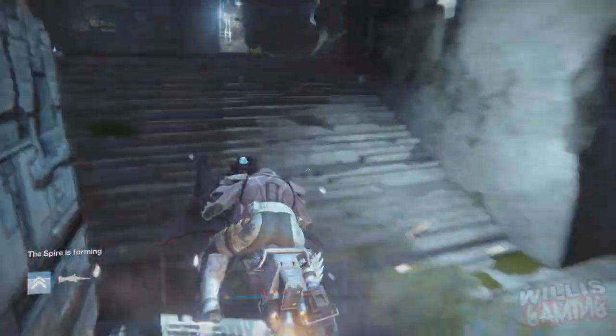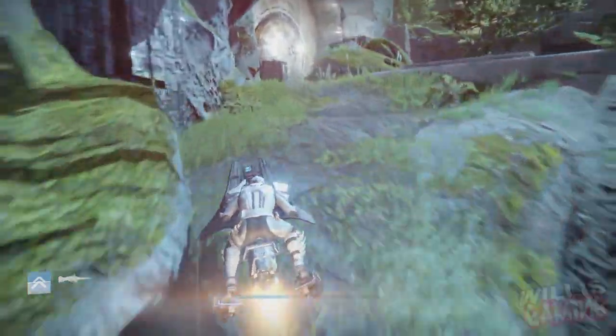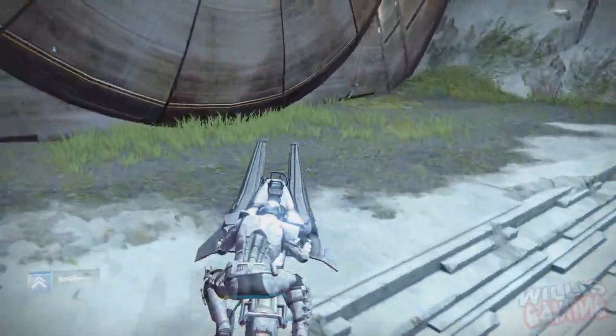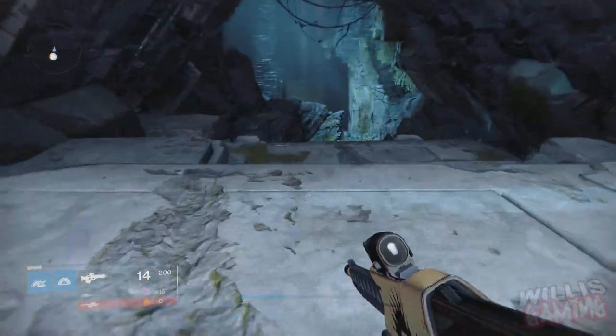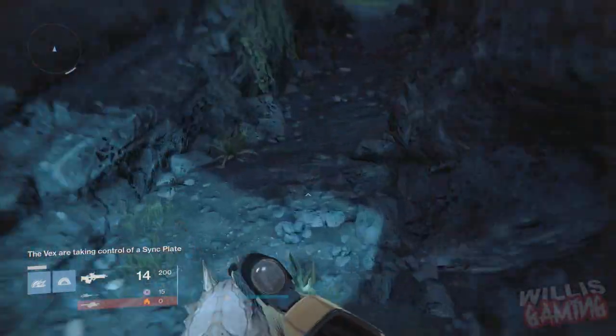If you want to do this solo it is possible. If you're with a team, just do it normally — form the spire. But if you're solo, you can use a sparrow to glitch through the wall: just drive up next to the wall, get off your sparrow, and you can run down and basically follow the route.